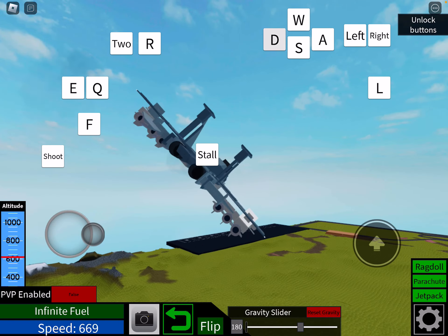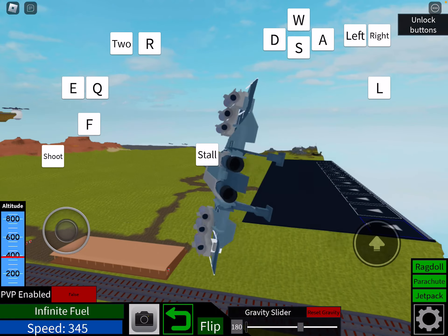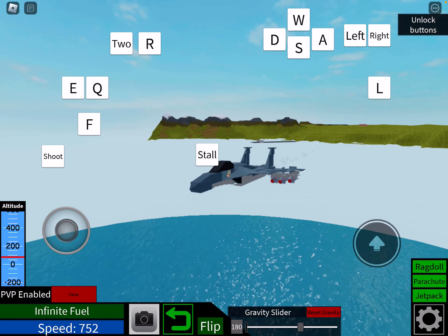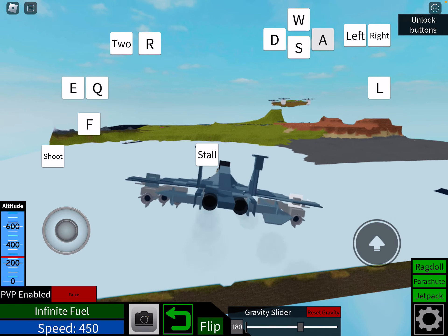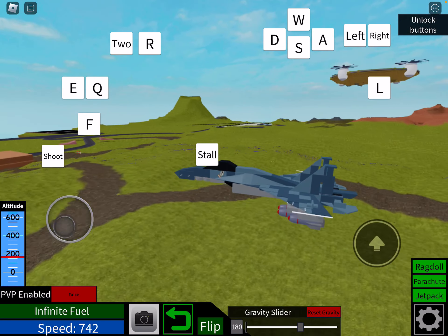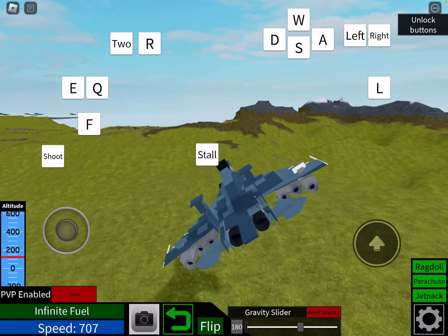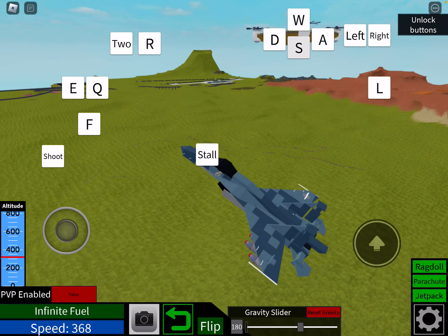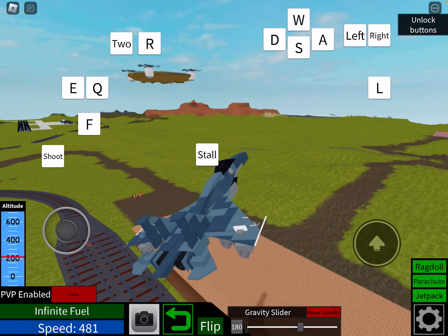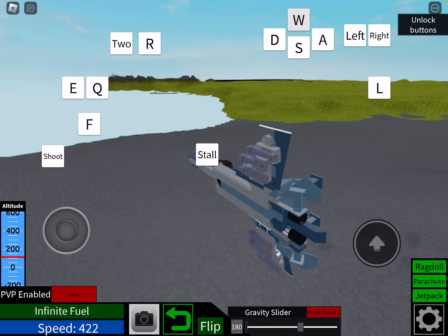Yo yo yo, what up guys, welcome back to my channel! Today we're gonna be showcasing my SU-27 Flanker. You can't really see the back of the tail — you have to have good eyesight to see how many blocks and stuff. I kind of messed up on the tail but I'm gonna redo it because it's too short — it has to be long. I'm gonna redo it and make more stuff on this plane.